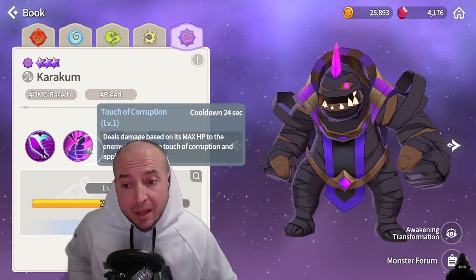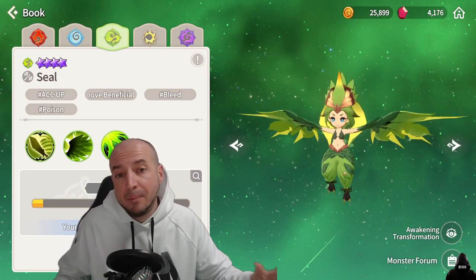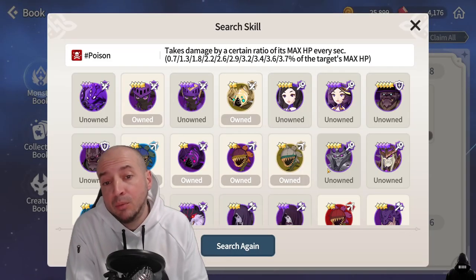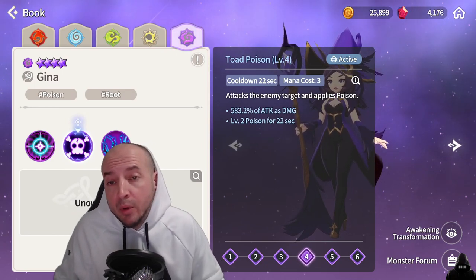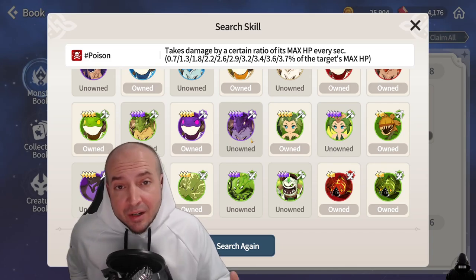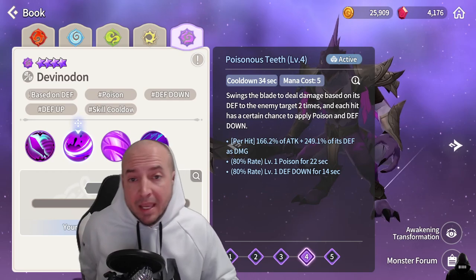The third bleed unit is Dark Mummy Karakum — use him as a soul link, spam his second skill which has a level two bleed at three mana cost. For poison, Wind Harpoon Seal is again the top option for the same reasons. The second best poison unit is Gina the Dark Mystic Witch — soul link, spam her second skill which is a level two poison at three mana cost. The third is Dark Lizardman Divinadon as a non-soul link: he has poison on both skills, and if he takes damage his second skill cooldown decreases.